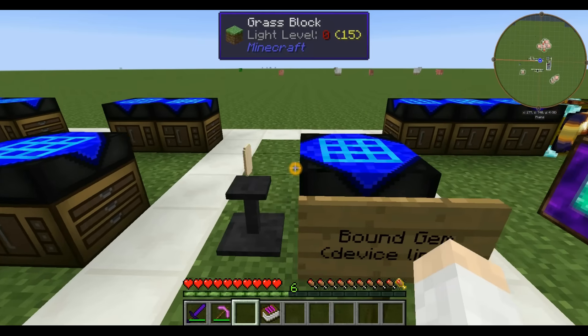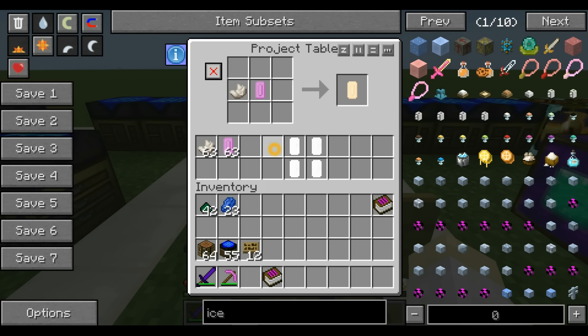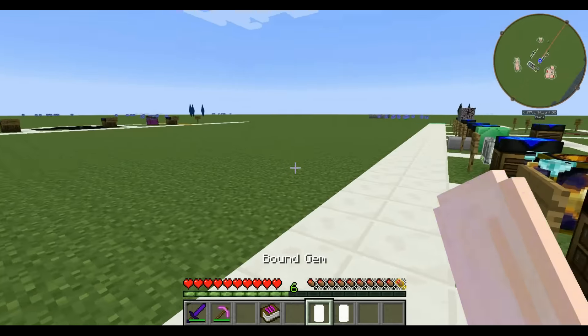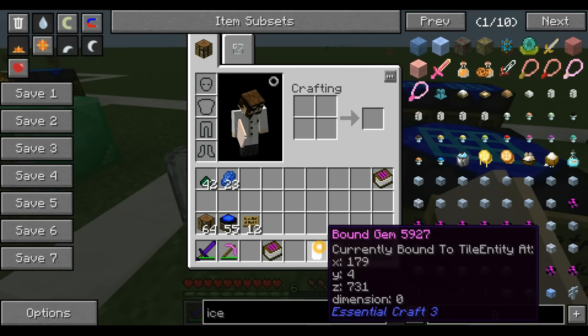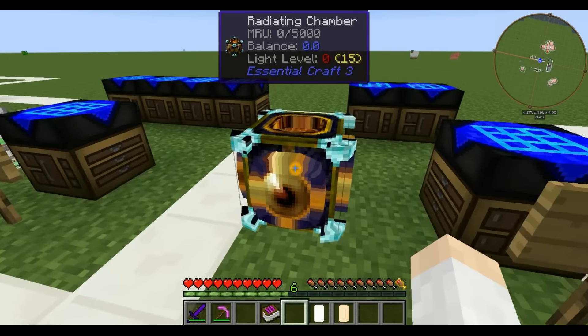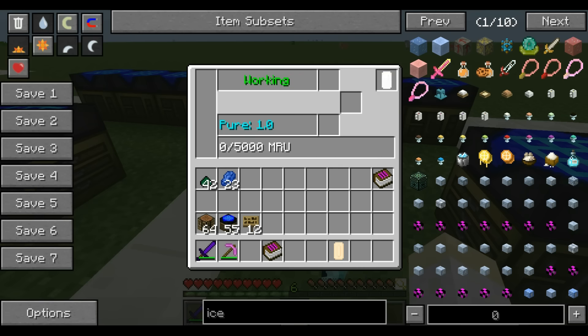We link devices together using bound gems. A bound gem is made with an elemental gem and a nether quartz — so you'll have to be able to go to the Nether before you can really even start this mod. The way a bound gem works: take it over to your power source and right click. It makes a little jingle noise that tells you it's bound. When you first make them they don't have any information, but when you bind them it says what it's bound to. Then you take your bound gem and right click it into the gem imprint slot on the device, and now it's working and linked. Now it's sucked all the MRU out of our matrix destructor.